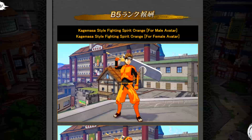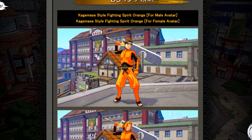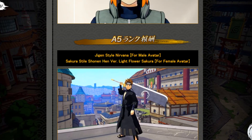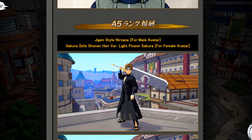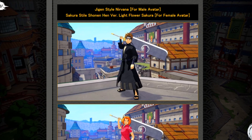For B5 we got the Kabuto rope. For A5 we got the Kage Masa Style Fighting Spirit in orange — if you want the orange style, now's your chance. The whole rainbow has been out already. We also got the Jigen Style Nirvana, the Sakura Style Shonen Hen version — the pink style for Sakura and the black version for Jigen.